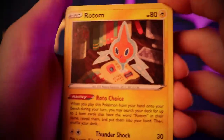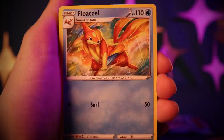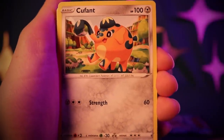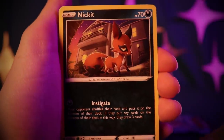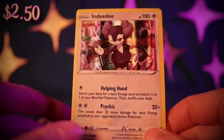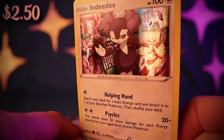Rotom, Dartrix, Floatzel, Buizel, Eevee, Cufant, Cacnea, Nickit, Reverse Holo Cramorant, and a Holo Indeedee! So that Reverse Holo is actually a Holo — I didn't really expect it because this is quite the complicated background.